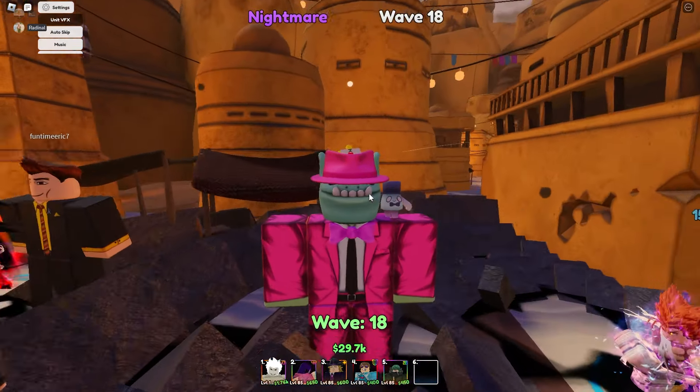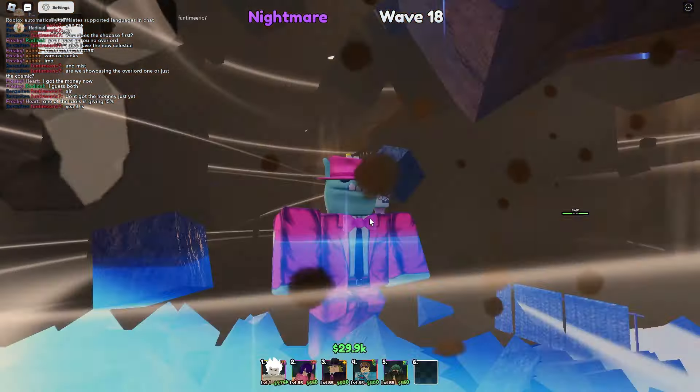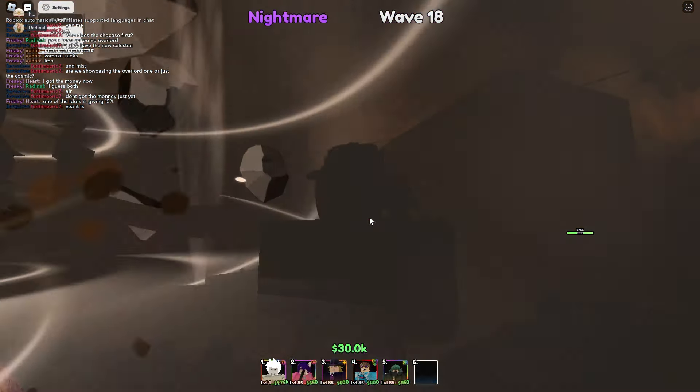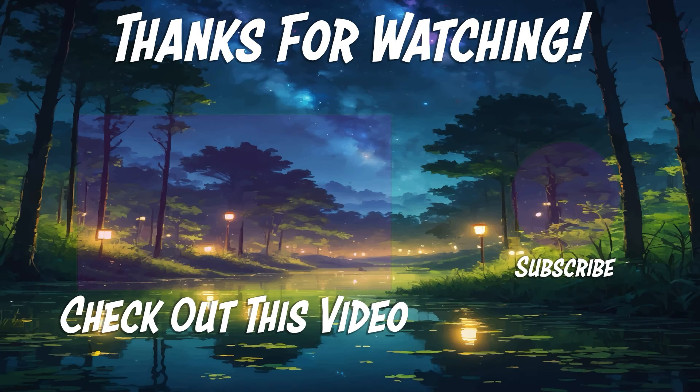Definitely try and get this unit. Apparently his Evo item is from the highest story at the moment — Hero Association, Act 6. So go ahead and try and get your hands on his Evo item. Very good Hybrid, Cripple unit. I definitely recommend getting him. But that's going to be it for the showcase. Again, this is all recorded live. Thank you for watching, hope you enjoyed, and hope to see you in the next one — have a great day.